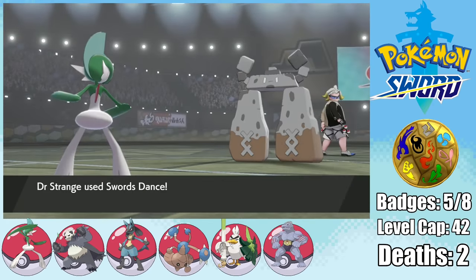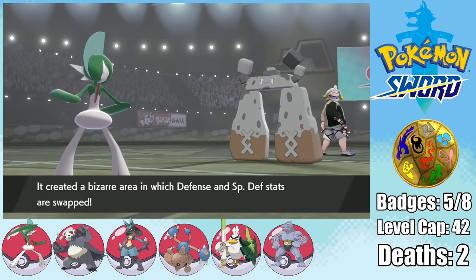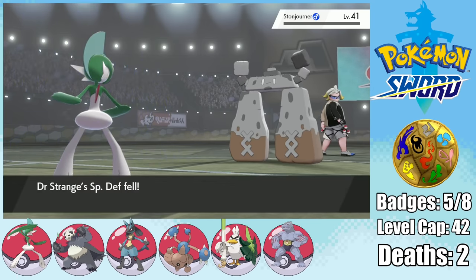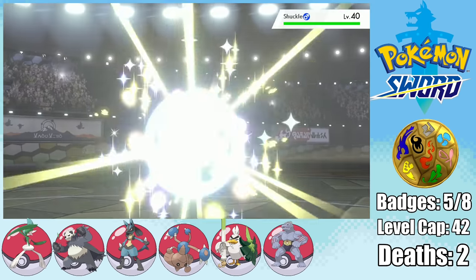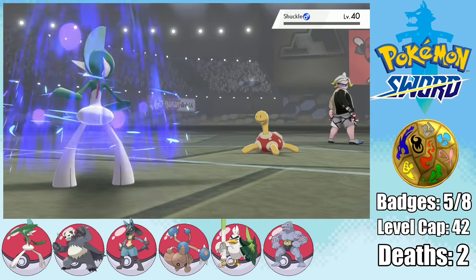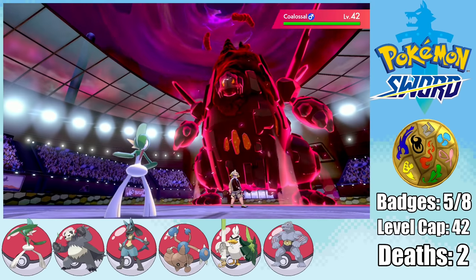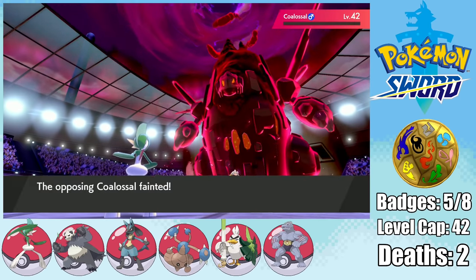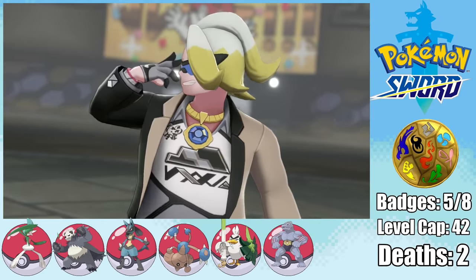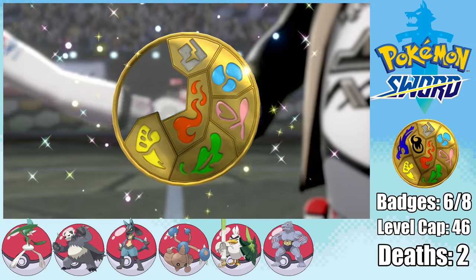We then have to go up against Stonjourner, so I set up a Swords Dance to power myself up, and he goes for Wonder Room, which is very odd. It swaps everyone's defense and special defense, but since Stonjourner has 20 special defense, that means it now has 20 physical defense, and we can just take it out in one hit. Shuckle is up next, and since it has the same defense and special defense, Wonder Room doesn't really matter — we can still take it out in one hit with Close Combat. Then it's time for his G-Max Coalossal, which is both quad-weak to water and ground, so as long as you have either of those moves and can outspeed, you're pretty much guaranteed this win. Get out of here, Gordie — why are you still using fossil fuels? Get with the program. I get the sixth badge, about as easy as stealing candy from a kid.